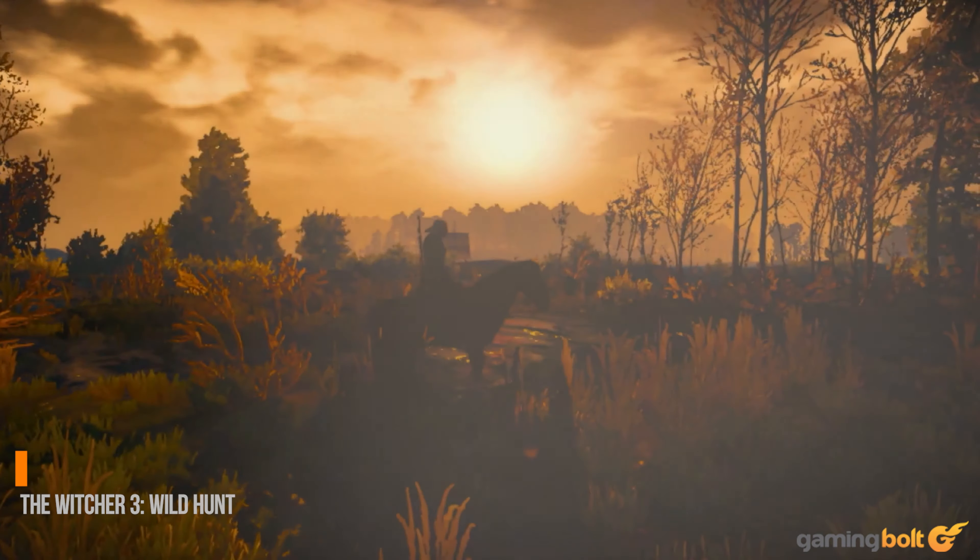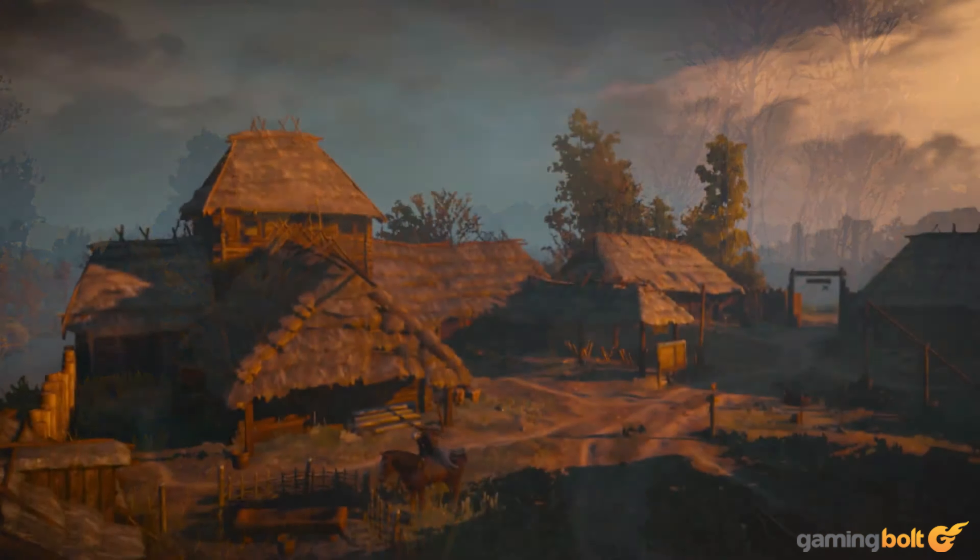Number one: The Witcher 3 Wild Hunt. CD Projekt Red uses their in-house graphics engine called Red Engine to develop games, and no matter how good-looking and fancy the games are, Red Engine is really demanding when it comes to performance — a fact that caused enough controversy during both The Witcher 3 Wild Hunt and Cyberpunk 2077's initial releases. When The Witcher 3 Wild Hunt was first released in 2015, lots of performance issues were shipped with it, though those were ironed out later. The game also saw its release on the Switch in 2019, and it was a good port. The Switch was able to run the game's huge open world and crowded cities just fine, making it a real treat to play on the go.